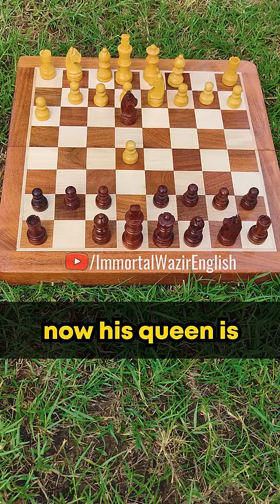Now his queen is completely trapped, so he is left with no choice but to capture your knight. But now comes queen to h4 check. Pushing the pawn is the only move which is left for him, after which you will grab that pawn and deliver the checkmate.